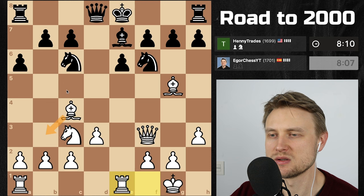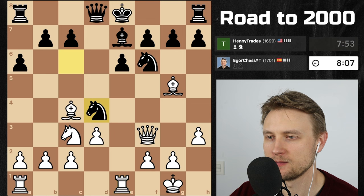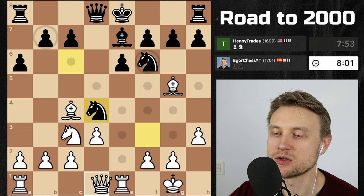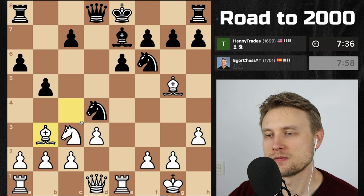Maybe this made sense although he forks me — I think he's a bit better here actually. Maybe playing d4 right away was correct instead of going knight f3 earlier right at the beginning. He does go for that. I have to go back now, which is the annoying part. He goes after my bishop — nothing I can do there.